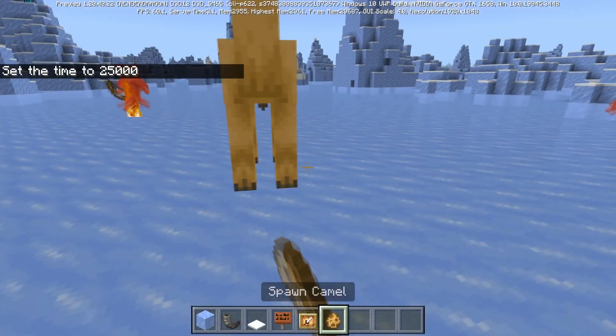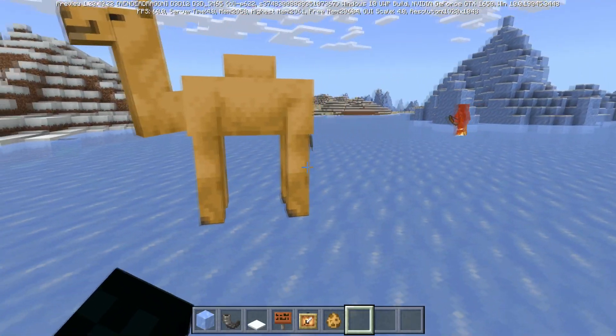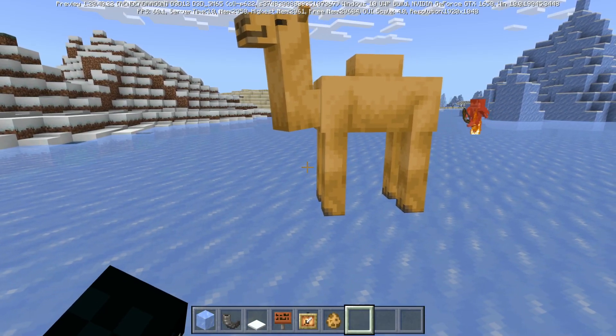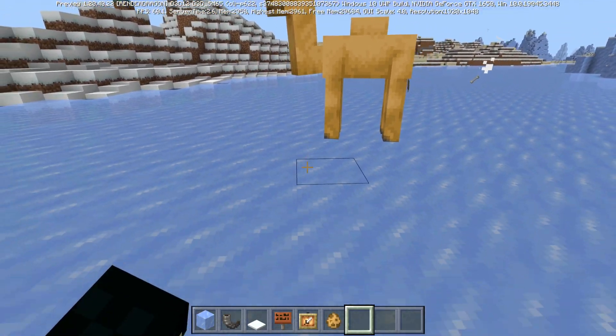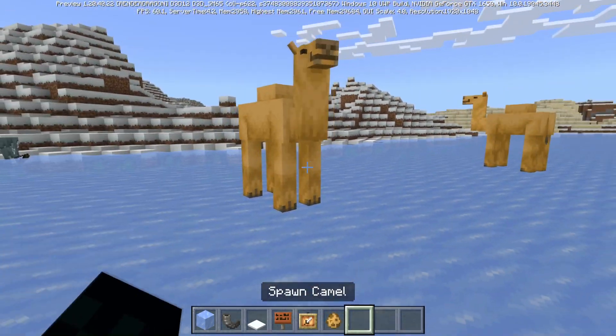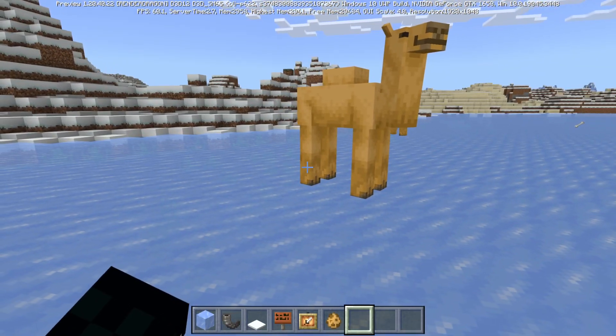There are three bug fixes for camels. First, there was a bug where if a camel was walking it would visually appear as if it were sliding — that should now no longer be the case and their animations should play correctly.